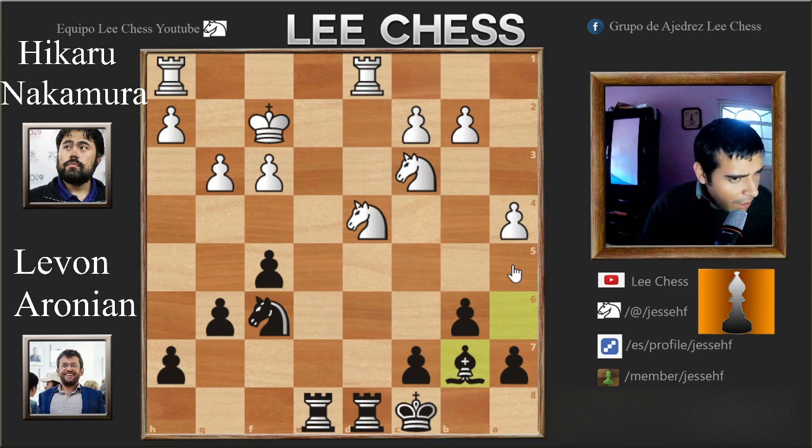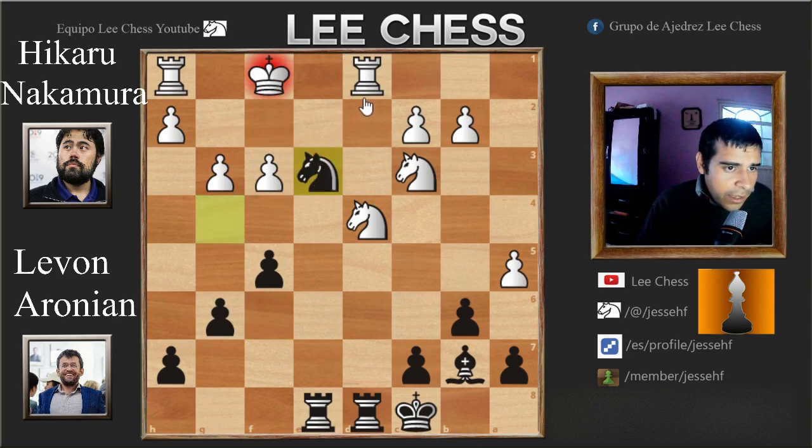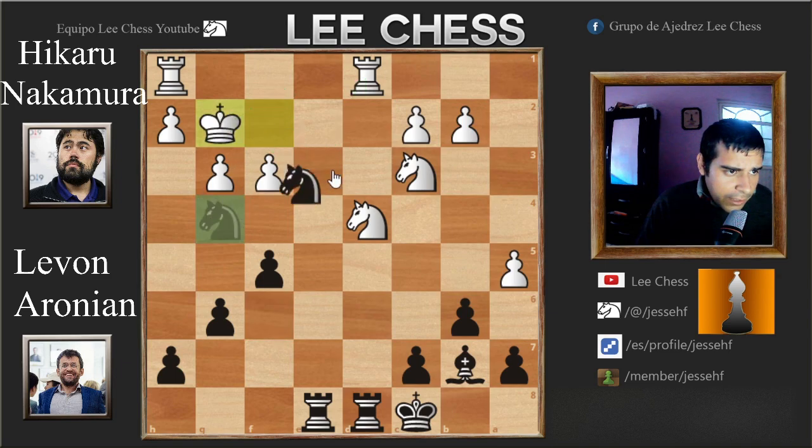And now Naka blunders with a5. The correct move would simply be h3, stopping the Ng4 idea. Because in the game after a5 and Ng4 check, you cannot go to f1 or g2 because then Ne3 will be a fork. For instance: Kf1, Ne3 — and that's game over. And after Ng4, Kg2 it's the same thing — Ne3 check, and thank you very much for the rook.